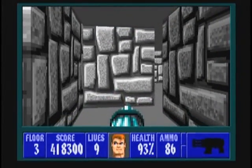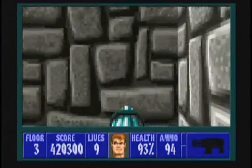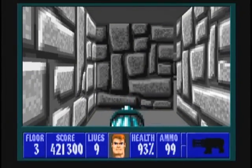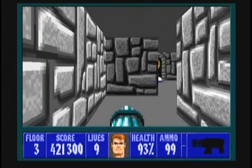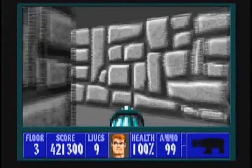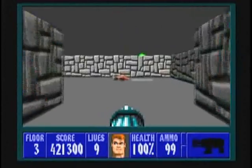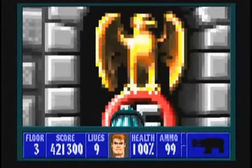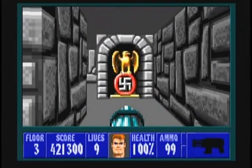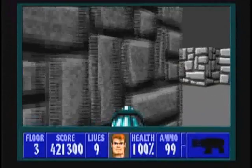Your first secret's right here — your first of ten secrets. Inside is some ammunition and some treasure. Your second secret's right here in this corner, and inside this one you'll find the chaingun and a couple of med packs. Around the bend here is your third secret. It's this Nazi eagle — just some ammo inside.